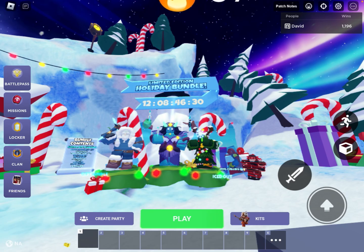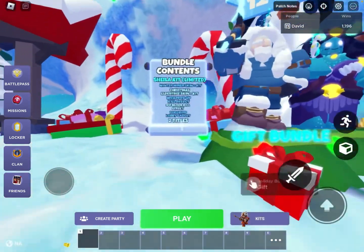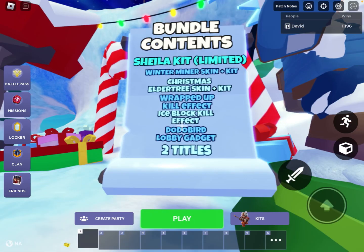So we got 12 days up for the limited edition holiday bundle. This bundle contains the Shelly Kit Limited, Winter's Minor Skin plus Kit, Christmas Elder Tree Skin plus Kit, Wrapped Up Kill Effect, Ice Block Kill Effect, and Dodo Lobby Gadget, and two titles.